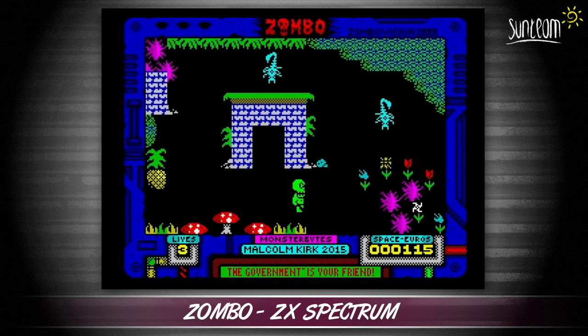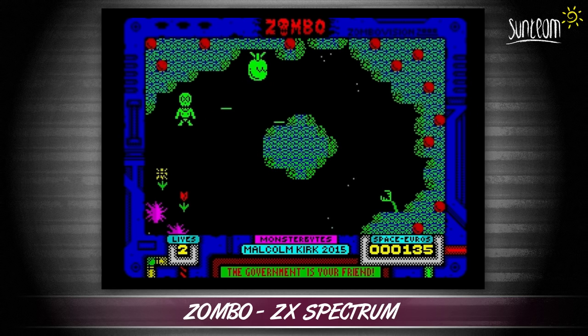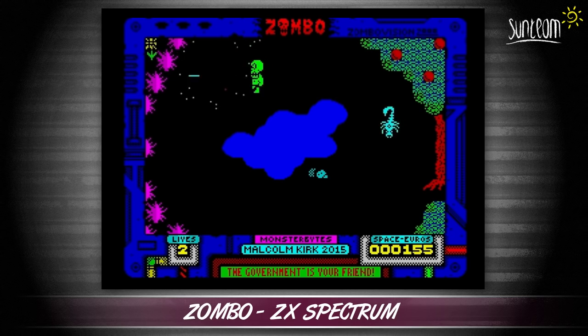After crash landing on Kronos, Zombo must rescue the surviving passengers while avoiding the local inhabitants. Luckily there is a handy weapon to be found, the Shooty Bang 2000, which although it can only fire horizontally, is still a good way of clearing some of the thinner skinned enemies from your path, such as the killer Space Fruit.